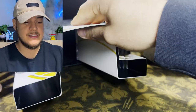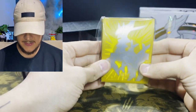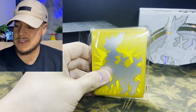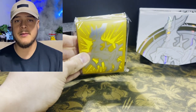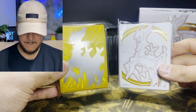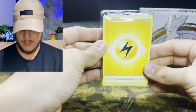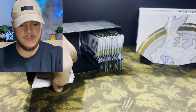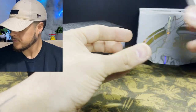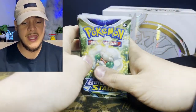Let's see if the sleeves are any different. They're very different — I'm not going to lie, I actually like the standard ETB sleeves just a little bit better because of the color scheme and personal preference. These ones look a little bit cleaner to me though. It also comes with the same brick of energy cards and the exact same dividers.